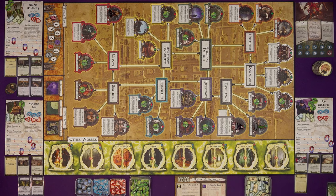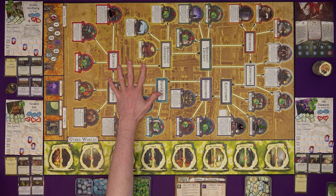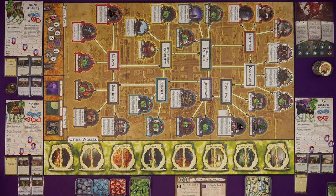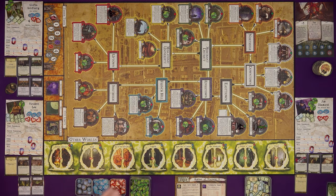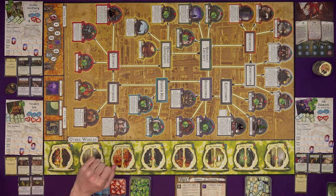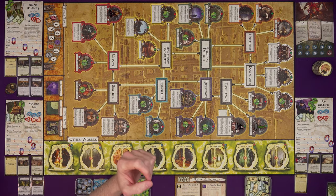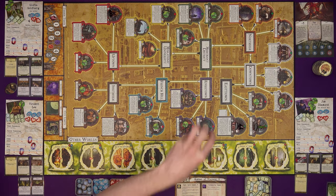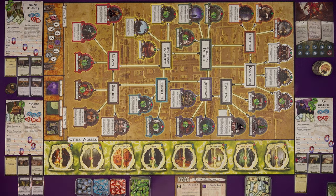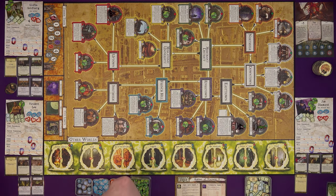There are three ways to win. If we've closed every gate on the board and collectively have gate trophies equal to the number of players, we win. If we can get six or more elder signs on the board — placed by spending a load of clues to seal gates rather than just close them — we also win. Or we can wait until doom builds up, Yig awakens, and then defeat him in the final battle.